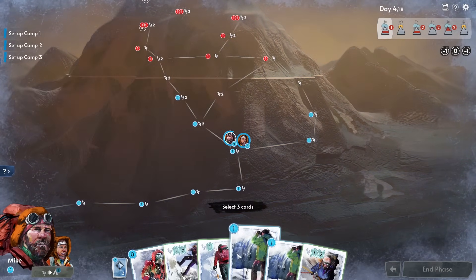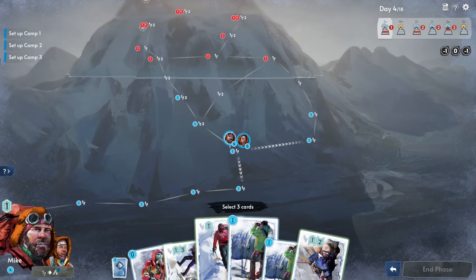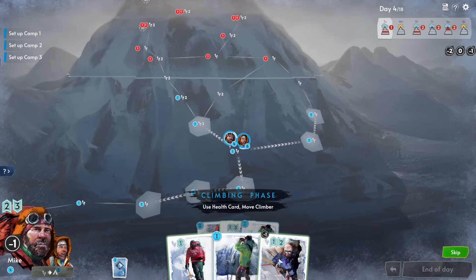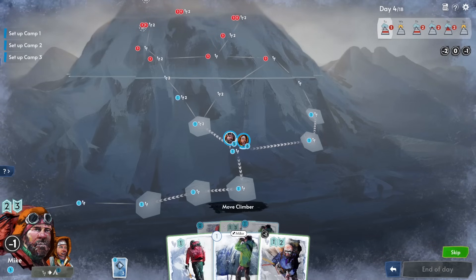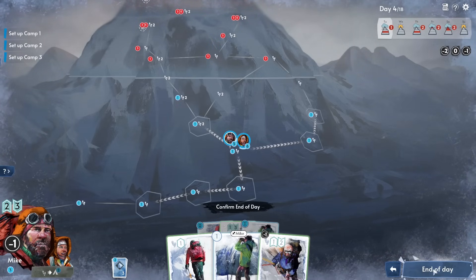Day four brings health cards for Mike. We take a health boost to get him up to five, then plan to move him up to six so both characters will be fully healthy and ready to tackle the trickier parts of the mountain. We pick health and movement cards, take another minus-one weakness point, and apply the health boost to Mike — but realise we don't have enough movement to make the planned move without losing the health we just gained.